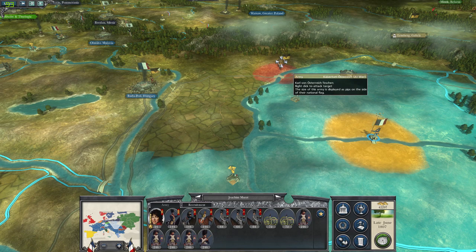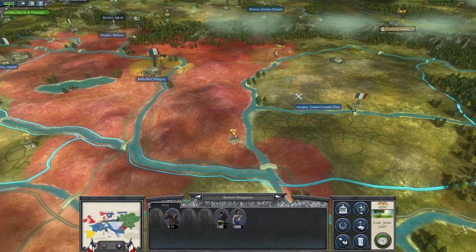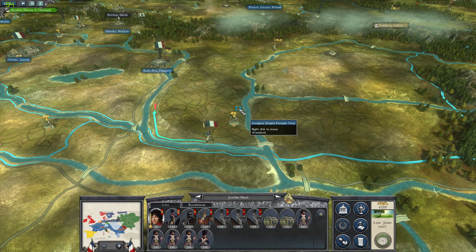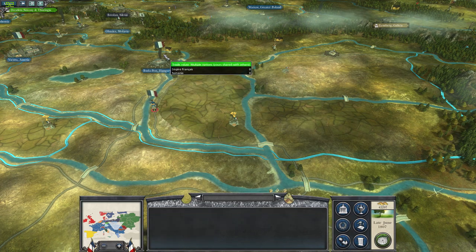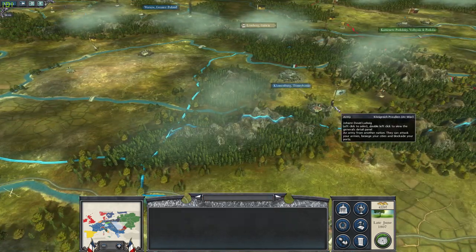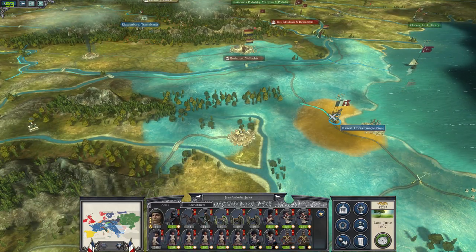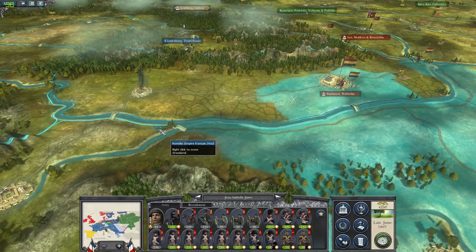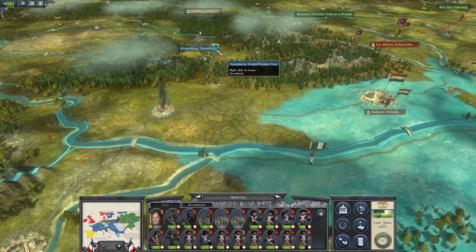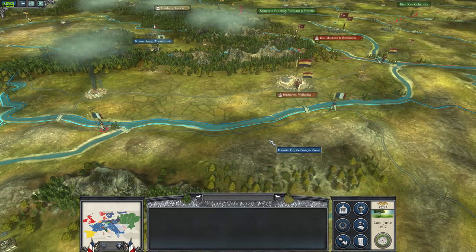Unfortunately the bridge passage is held, but we can actually go through here and hopefully make it up towards there to aid this force. We've got a Prussian army here which needs to be defeated, so we're gonna send these two towards that front. I'm not entirely sure where the Prussians are going with that plan - maybe they're going for the Romanians.